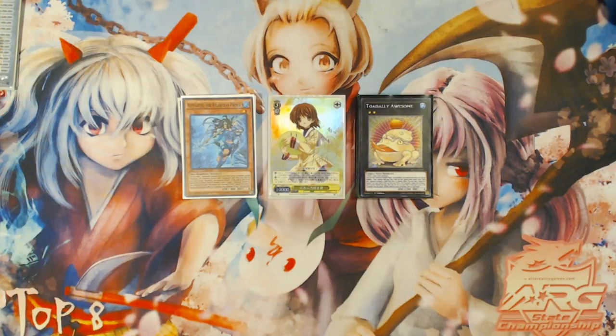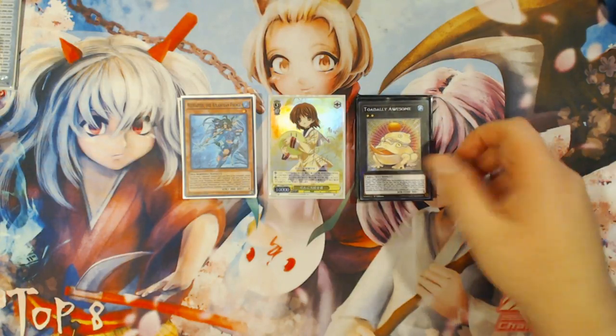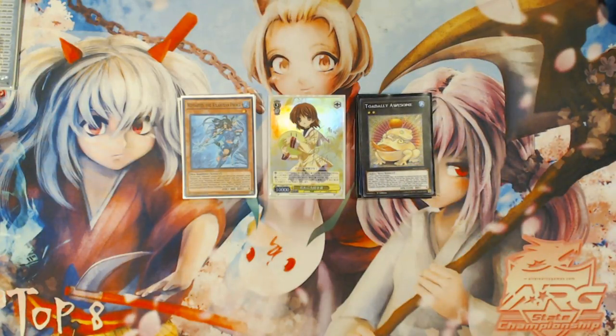The deck did get hindered a lot by Master Rule 4, and the essence of the way we've been trying to play the deck since Invasion Vengeance gave us Totally Awesome has been to summon Bahamut Sharks and Toads very effectively going first, giving the deck a good going-first game plan. But Master Rule 4 hindered this deck's ability to make Totally Awesomes with Bahamut Sharks going first.